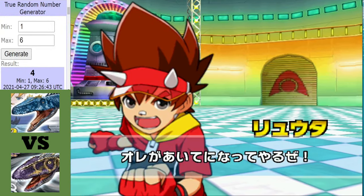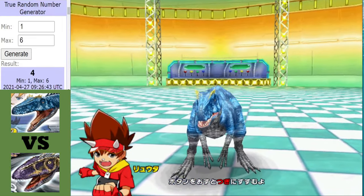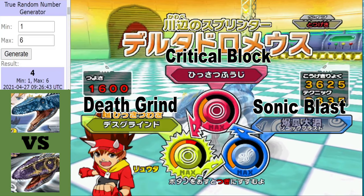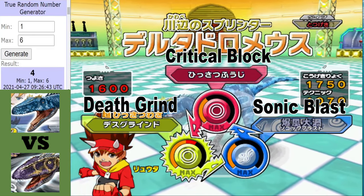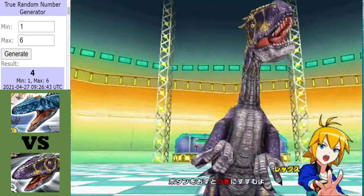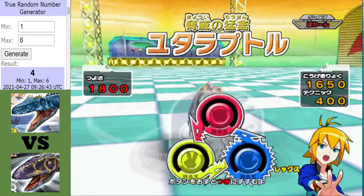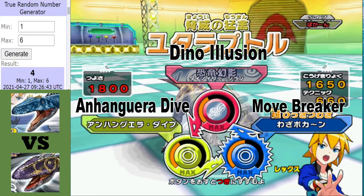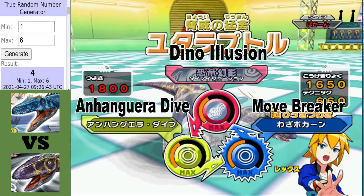In this final match-up of the video, we see the Deltadromeus take on the Utahraptor. In the red corner we have everyone's favourite blue river runner, the Deltadromeus — my favourite blue funny yellow-crested river runner. It'll be tough though, because in the blue corner we have a fan favourite in these tournaments and in the franchise, the Utahraptor. Not to be underestimated — this Utahraptor can be deadly.